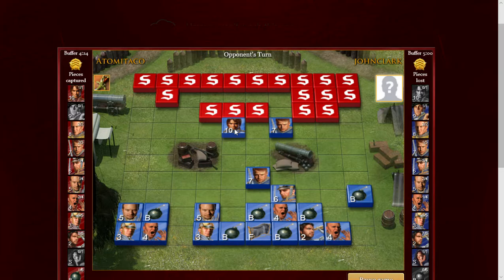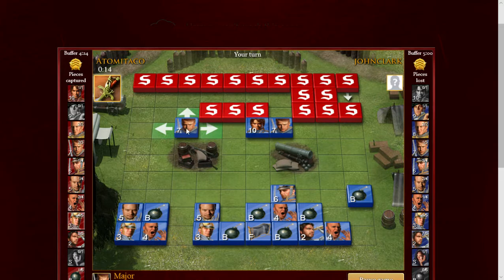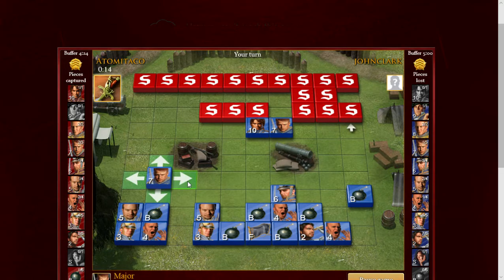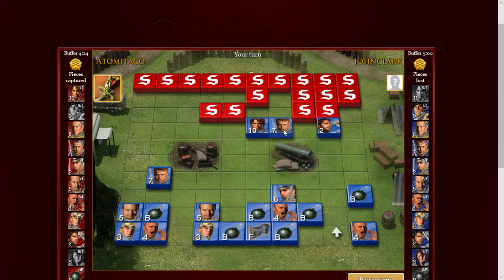I'm going to switch the order here — bring that major over. Then I'm gonna bring this seven around; hopefully the general's not over here. I think I'm going to trade here. Oh — I thought that might be a major. That's excellent — I got the fourth miner. He has one more. I'm going to scout that — bomb. Not entirely sure what the plan was on that one, maybe he just forgot it.